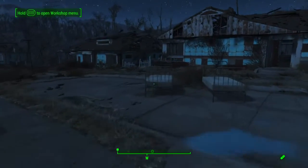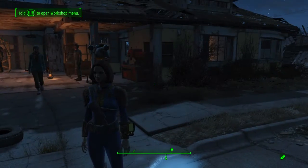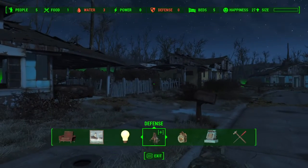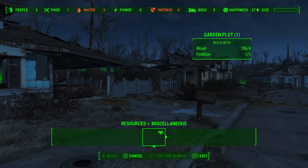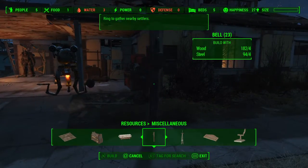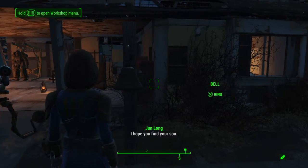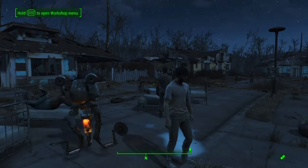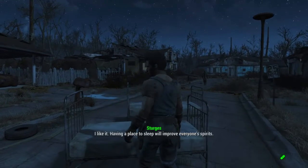What I like to do is go to miscellaneous resources. If you get this bell, you can call all settlers towards it. So Preston will start coming this way — everyone will start coming.